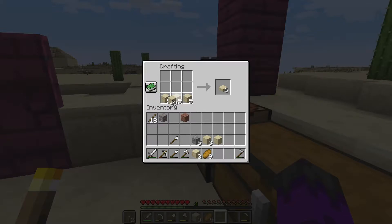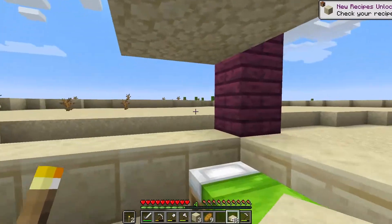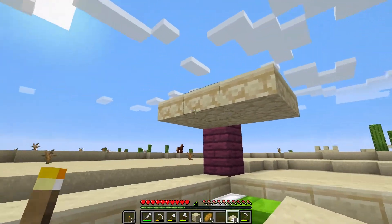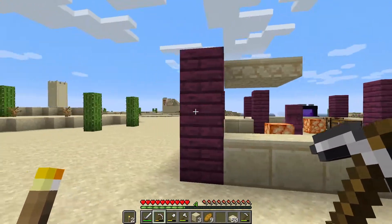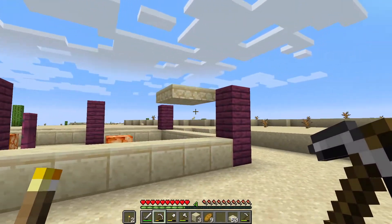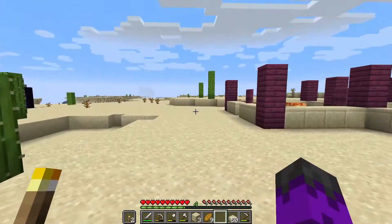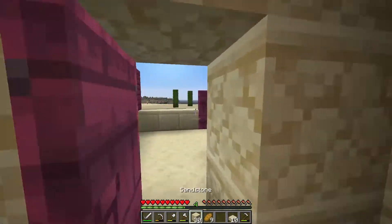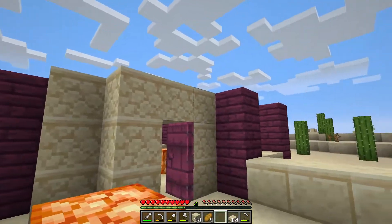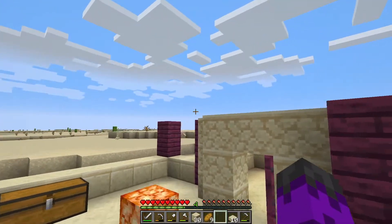Let me make some sandstone slabs for the roof. I think the roof might be a little too low — it looks low on the inside, but the height from the outside makes sense because it's more similar to what the villages look like. So I'll go with that height. We've got a ceiling to this room now, and for this room I want the ceiling to be just a little bit taller.